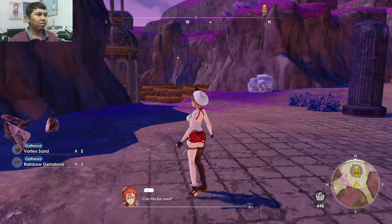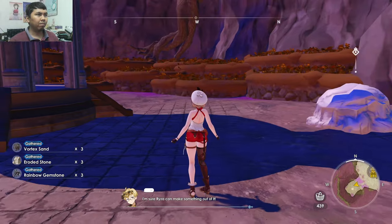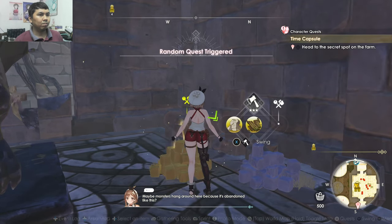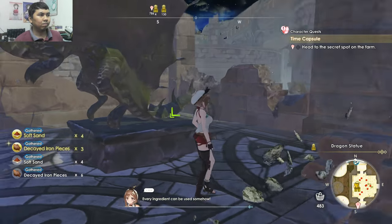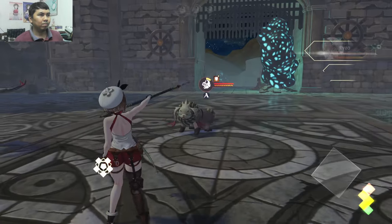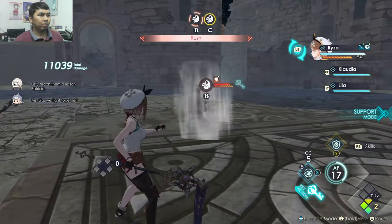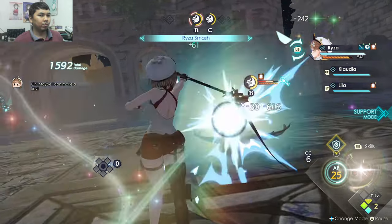However, in Atelier Ryza 3 they completely removed that UI. At times I want to gather materials using different tools and then enter combat using the hammer, because the hammer applies a defense down debuff to enemies. But without the UI, there was no way to know which gathering tool was active other than standing in front of material or holding the button to switch. I don't like that at all — the developers removing that gathering tool UI is another big minus in my opinion.